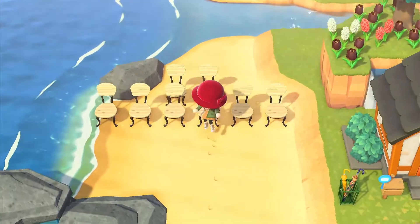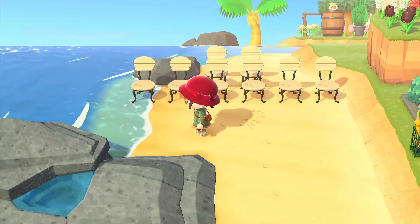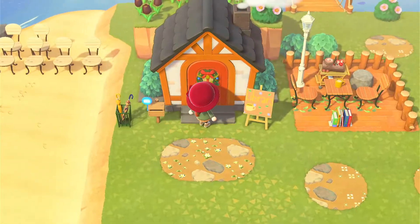There's a cute row of chairs up here — there's got to be some reason for it; it could be something unfinished. It kind of looks like it could be a campfire area.